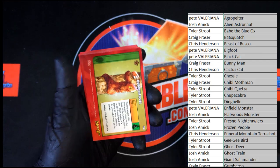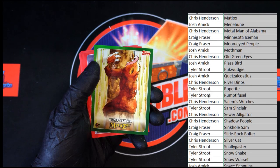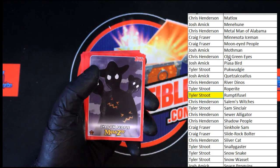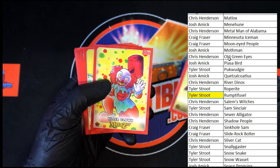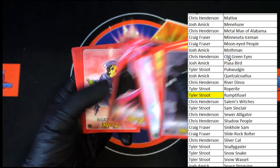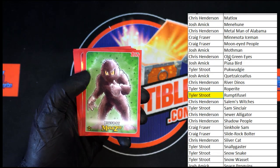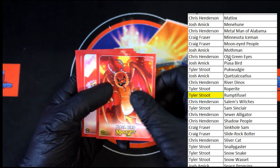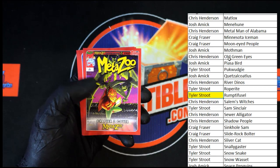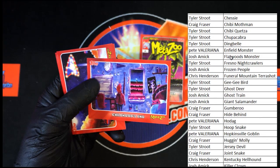That Green will be going out to Tyler S — that green's coming to you. Then we have Shadow People, River Dino, Killer Clown, Menehune, Spookster, Huggin Molly, Salem's Witches, Hide Behind, Bigfoot — love that one, big fan of it — Piazza Bird, another good one right there, Samson Claire, Ghost Train — another favorite — and of course MetaZoo cover two. That's going to be randomized. Childhood Hero needs to be randomized as well.